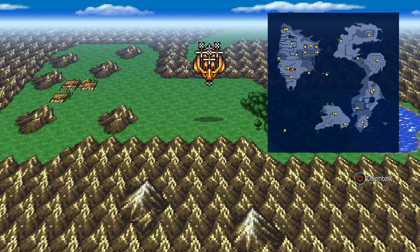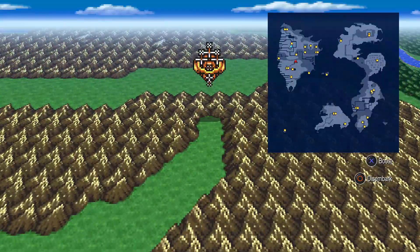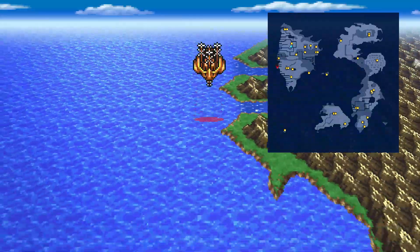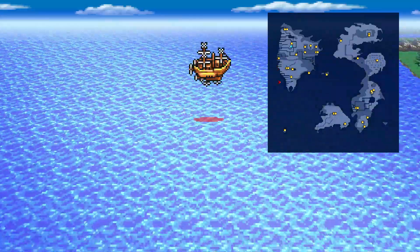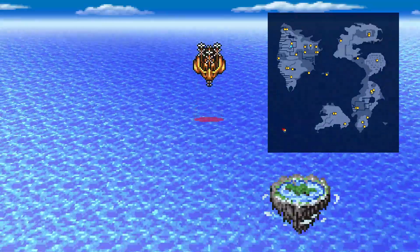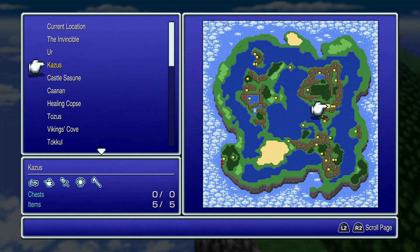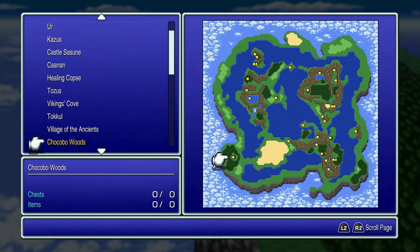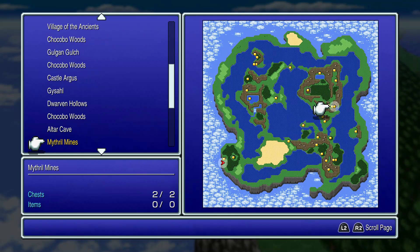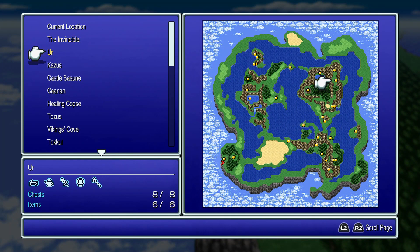Now go over toward the Floating Continent: hop aboard the Invincible Airship, jump over the mountains, and get over the next mountain range. Fly to the southwest part of the map, the bottom left-hand corner, where there's a little floating island. Pull up the treasure tracker again and you should find the remaining three Chocobo Woods unique to this area. Those three plus the other ten equals thirteen — you have all of the Chocobo Woods.